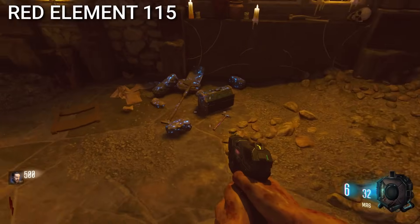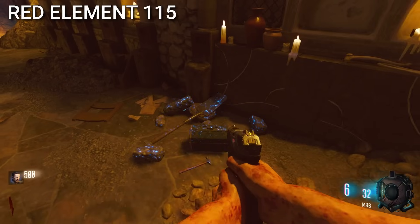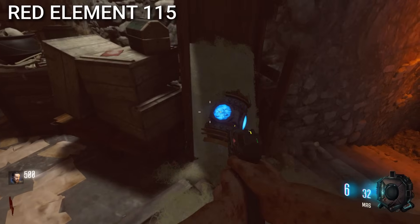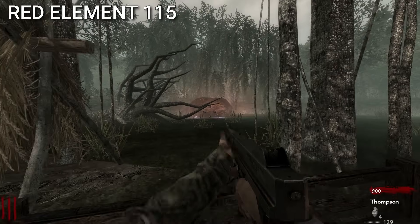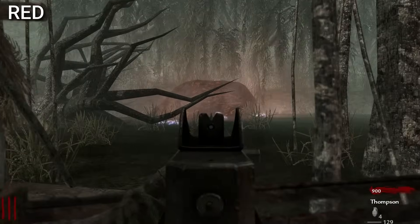Element 115 is normally remembered as blue-colored stones, like it is in Origins or Der Eisendrache. But in the original World at War map, the stones were actually reddish-orange — OG Element 115.